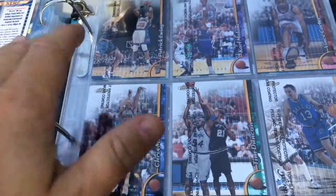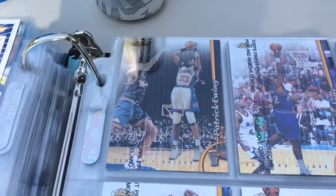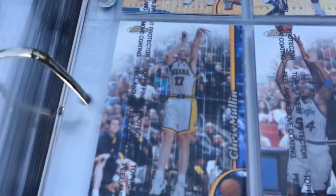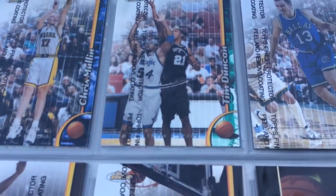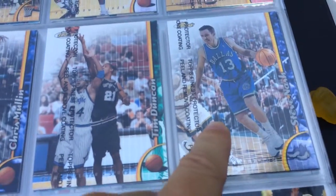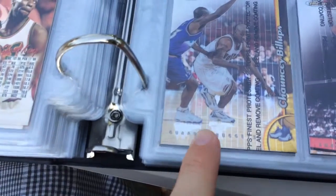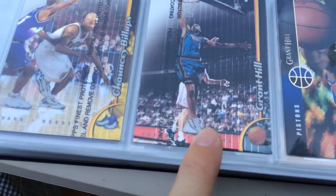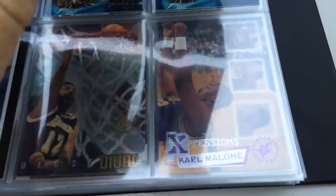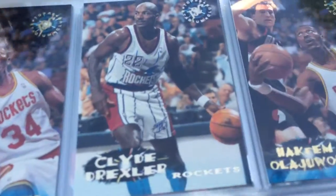I'm going to buzz through — I opened a box of Topps Finest. These are just some of the hits, some of the stars — there's not really any hits in it. Ewing. Malone. There's a Vince Carter rookie. Mullen. Duncan — second year card. Steve Nash — second or third year card. Billups. Grant Hill. There's a Grant Hill rookie card from Upper Deck. Moving right along.